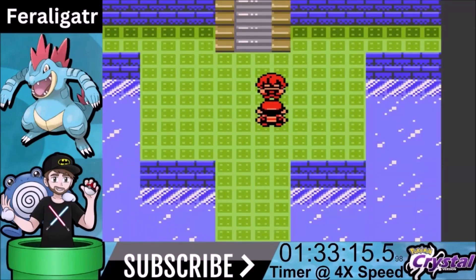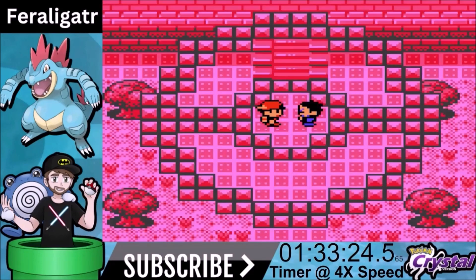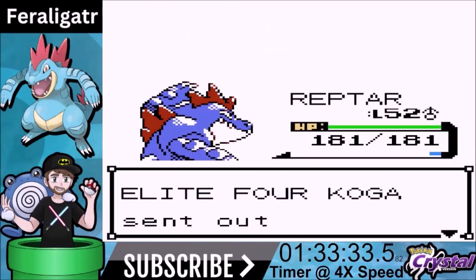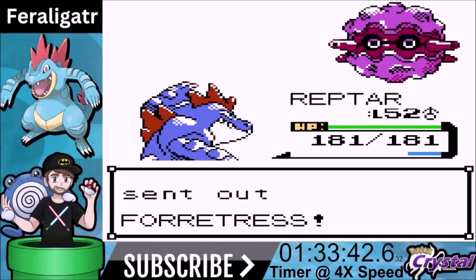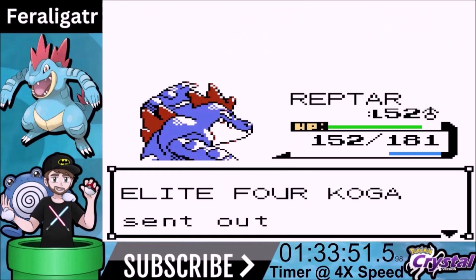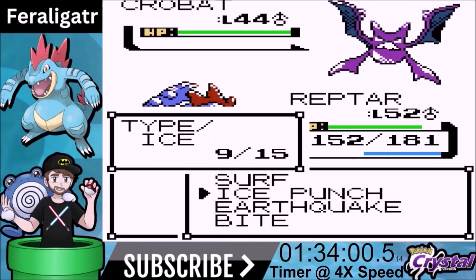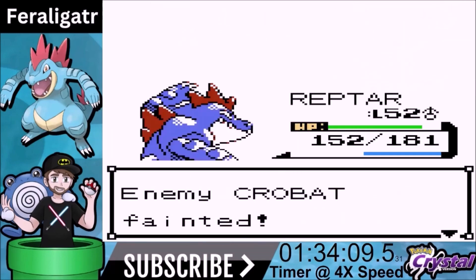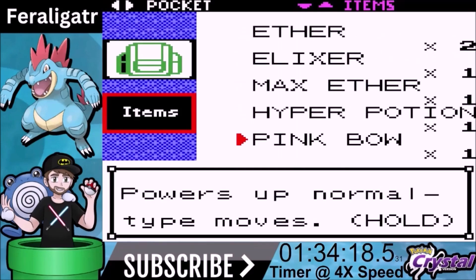We progress on to Koga. Koga's Pokemon are Poison type. He starts off with Ariados — we use Surf and one-shot it, very frail. Level up. Venomoth comes out — Surf is very close to a one-shot, we get the knockout. Forretress comes out — Forretress is very bulky, you have to be careful because it can decide to explode. We get the knockout in three hits. Muk comes out — Surf is a two-shot. Crobat last — Ice Punch doesn't one-shot but we get nothing back in return and knock it out in two more hits. We progress on to Bruno.